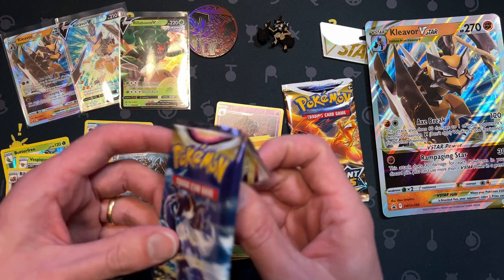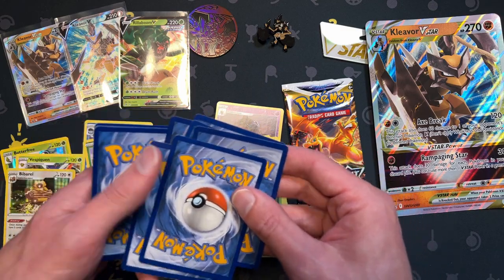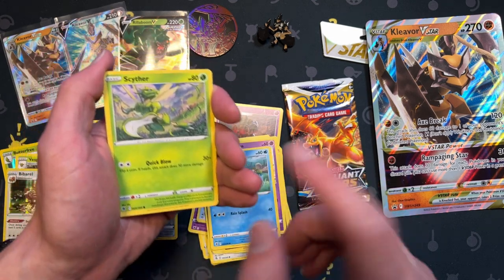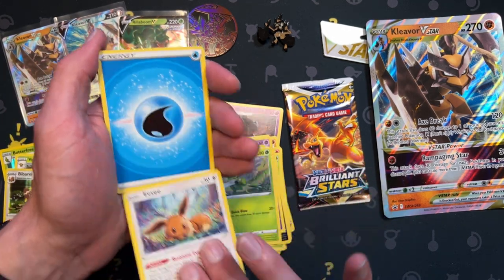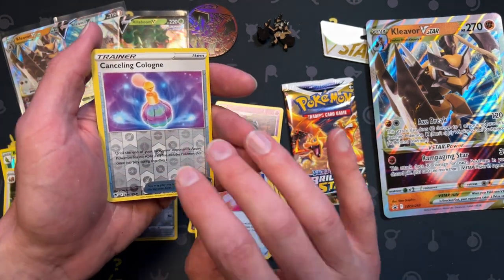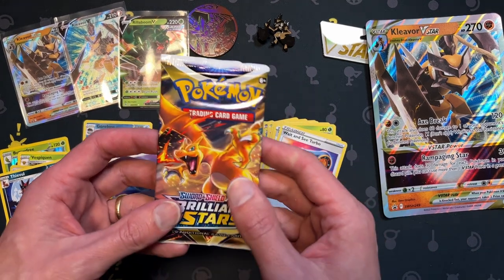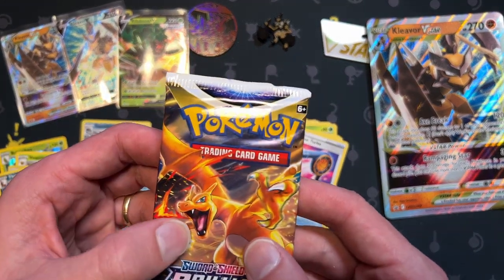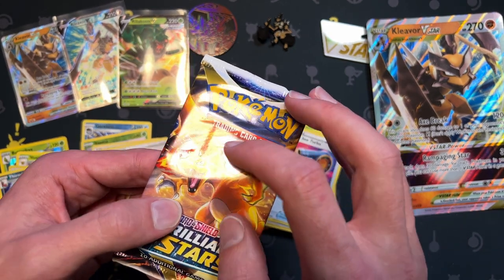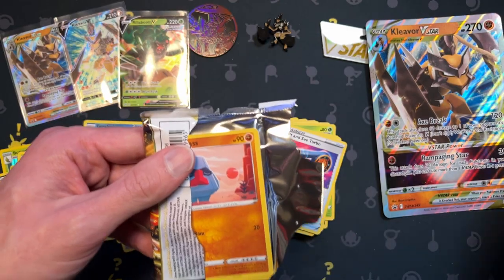A Charizard pack — I guess it's good to save that for last. Hopefully it brings us luck. If you've enjoyed this video, press that like button — that'd be cool, that'd make me happy, maybe bring us some luck. I really need luck. If you guys can press the like button for some luck, then we'll get this Charizard. This Charizard pack must have been damaged — you see that right there? The pack's been scraped up.